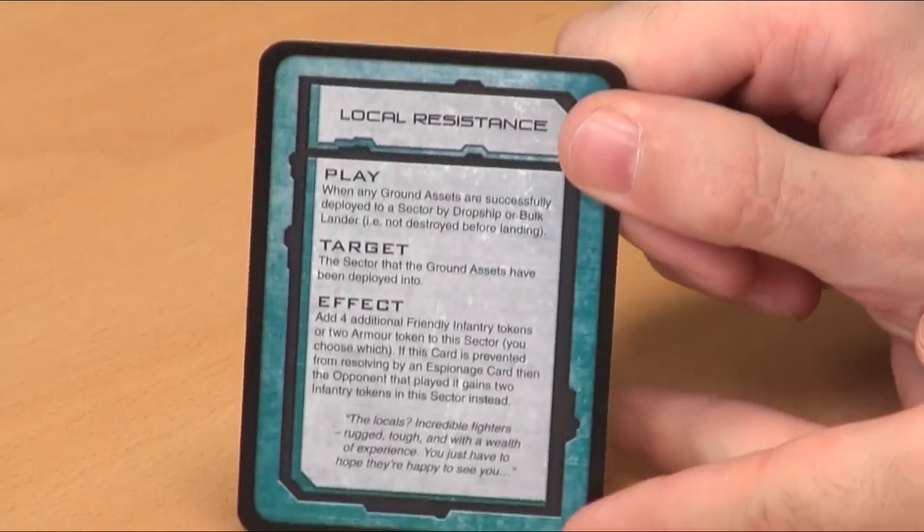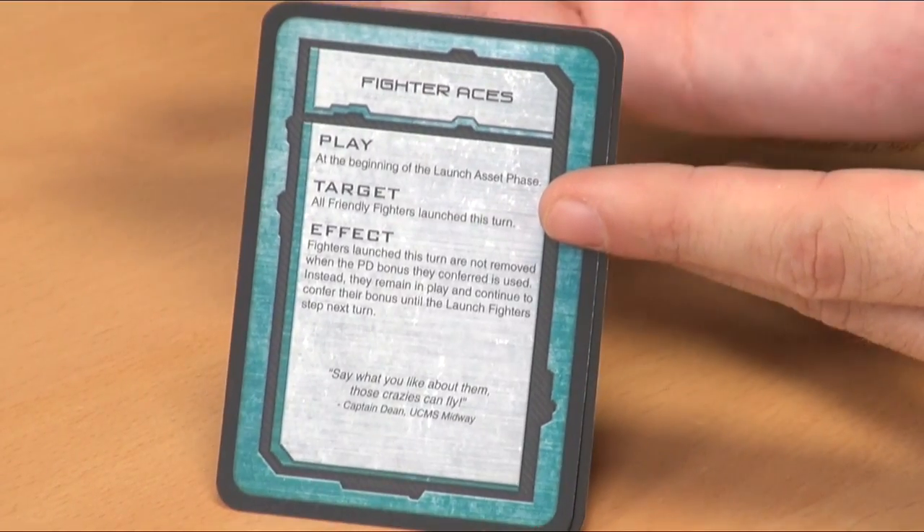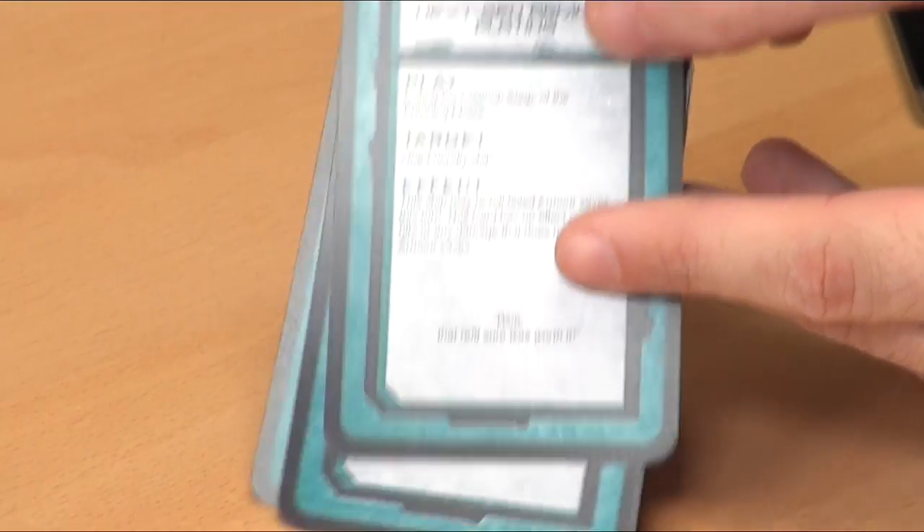We don't need to talk about the standard cards again in the other decks. For UCM, they have a few cards that boost Bombers and Fighters — their Bombers and Fighters are actually the weakest in the game but some cards boost that. They've also got things that help shooting with Mass Drivers. Their cards aren't particularly focused towards one thing because they're the all-round faction. Local Resistance gets you more tokens, Fighter Aces gives point defense bonuses, Next-gen Armor Plating gives a bonus to your armor save. Naval Intelligence is one of the powerful cards — every faction has a one-off where you only have one copy.